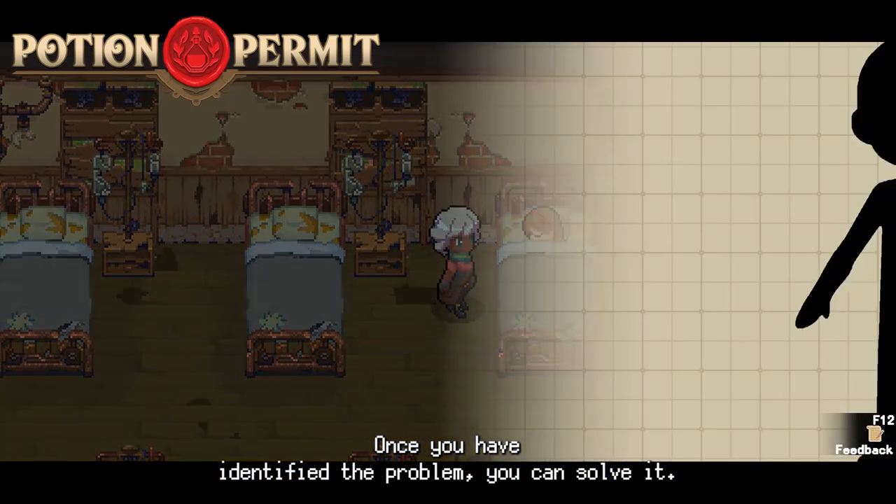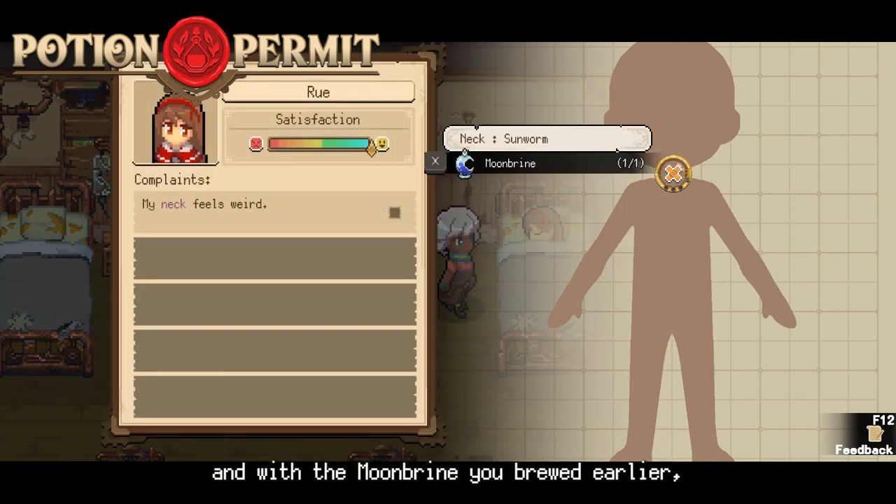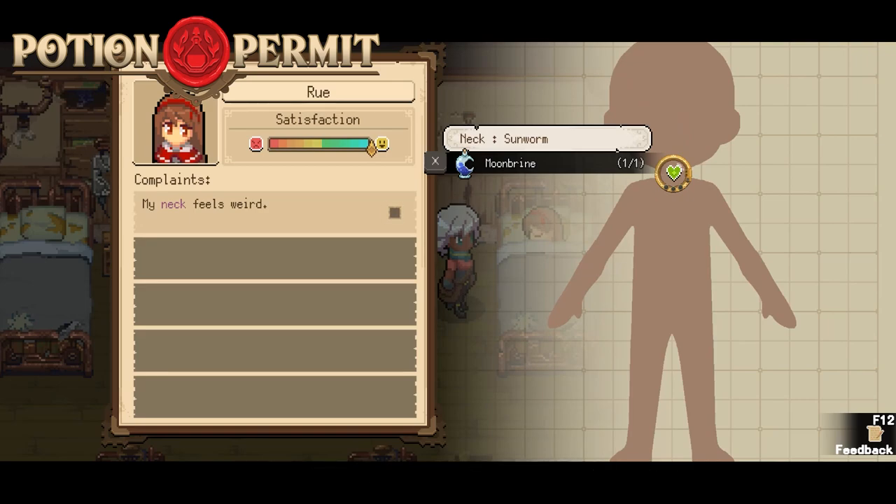Once you've identified the problem, you can solve it. Here, Rui has had some issues with her neck, and with the Moonbrine you brewed earlier, you can solve her problem.